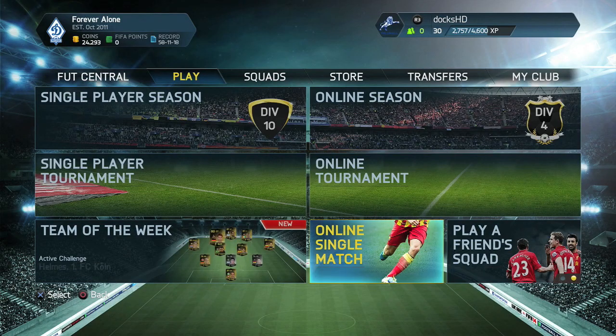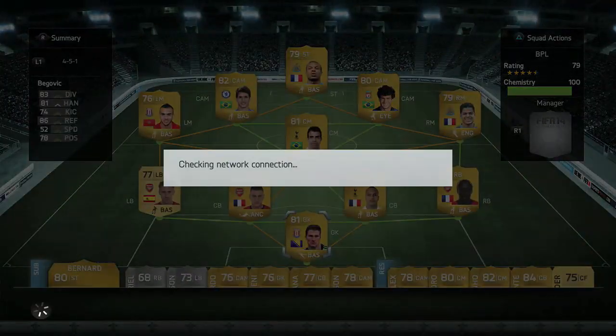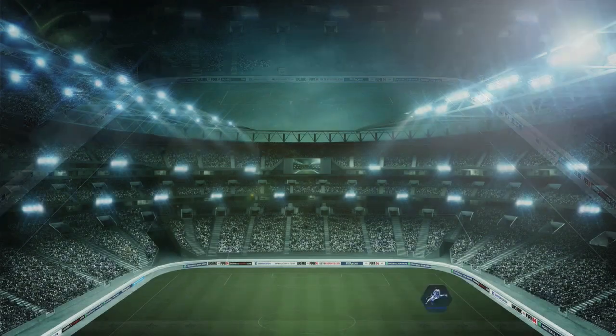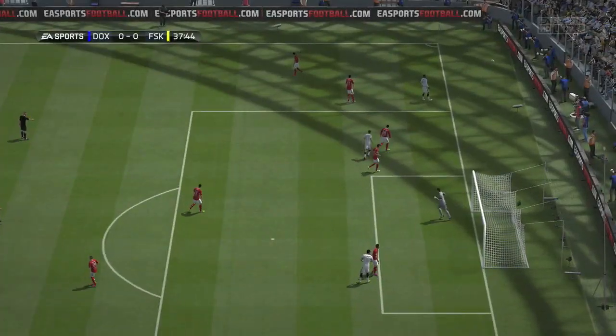I gave Deadeye to Coutinho and I've got Backbone. I really need to look up what the chemistry styles actually do — I think Backbone is a defensive style so I'll apply that to one of our defenders. Anyway, we start today's episode off coming up against a 4-1-2-1-2, a full Spanish side plus an Italian striker up top with a bronze left back at left mid.